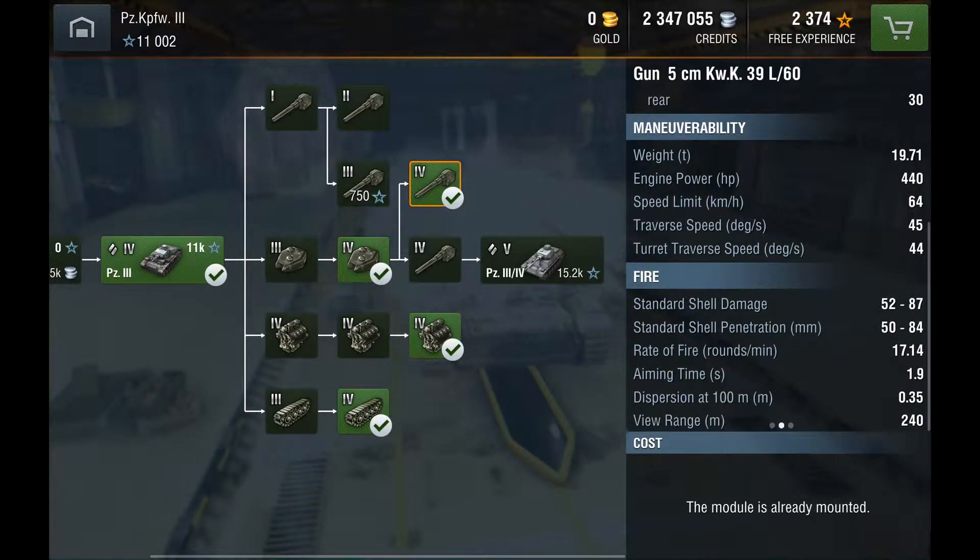Standard shell damage, 52 to 87 — that's just bad. Standard shell penetration, 50 to 84 — that's actually really good considering it's a five centimeter gun. Rate of fire, 17.14 — that is actually really good for a tank, even a light tank or any tank, to be honest. That is actually very fast reloading.